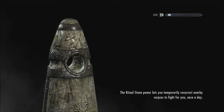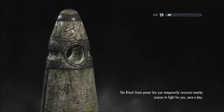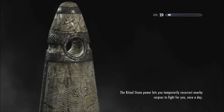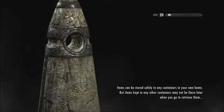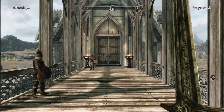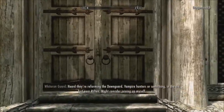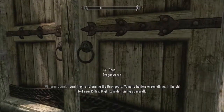We'll head up there. First we should probably hit Dragonsreach and get some disenchanting done. The ritual stone power lets you temporarily resurrect nearby corpses. Items can be stored safely in any containers in your own home, but items kept in other containers may not be there when you retrieve them — so remember that.